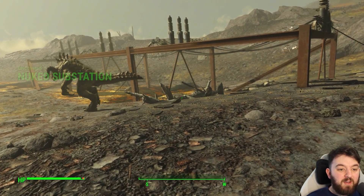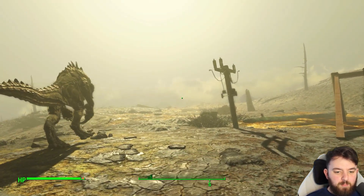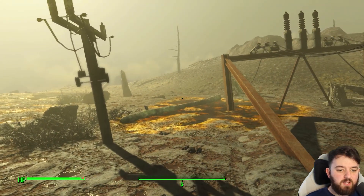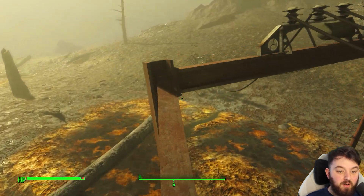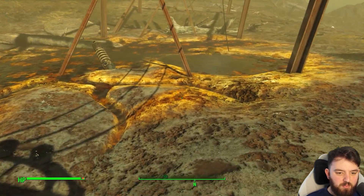Welcome back everyone. Today we're having a look at the ruined substation — at least that's certainly what it looks like. Buried right beside the crater of Adam and the decrepit factory, it's patrolled by several level-dependent deathclaws and is an extremely dangerous place. Luckily, the electricity isn't running anymore and therefore it's kind of safe to climb and jump about the place.